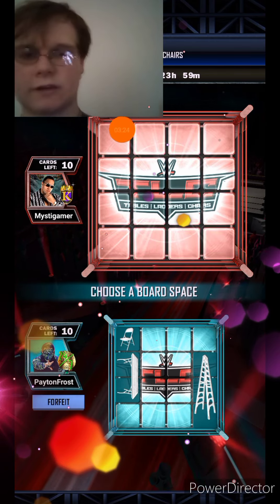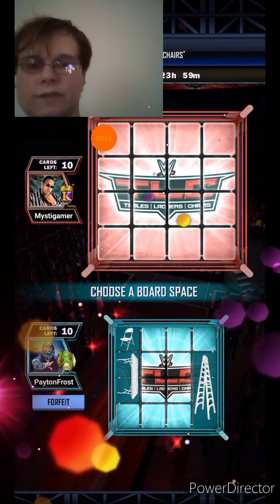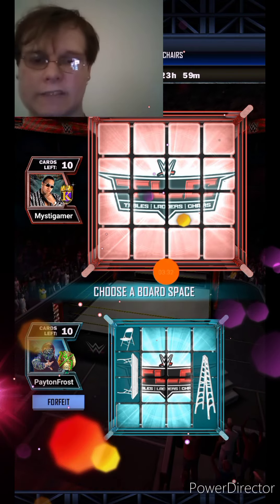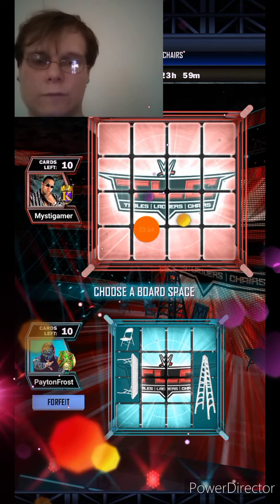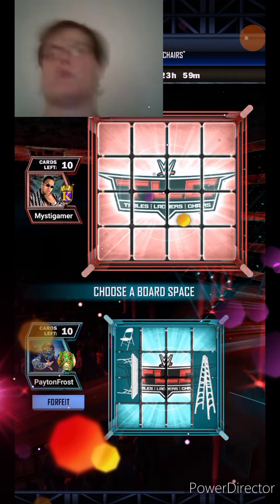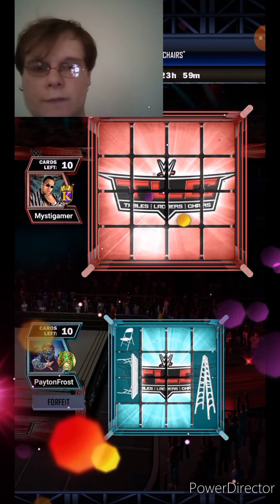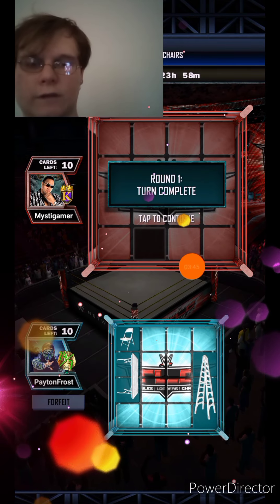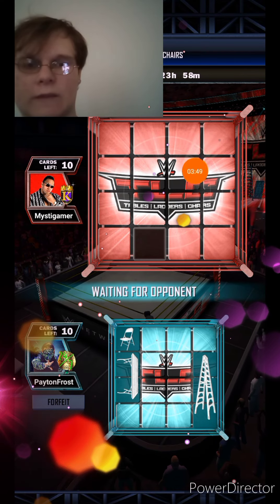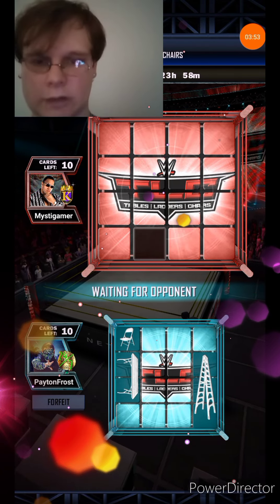You also have to find the pattern because you have a three-piece, a one-piece, and a two-piece. The best thing I would try to find first would be the ladder or even the chair. What you want to do is go around the board — if there's nothing on the bottom, go to the side, then the top, then the other side. That gives you an idea of where all the pieces are.